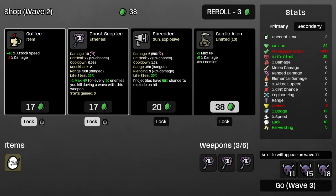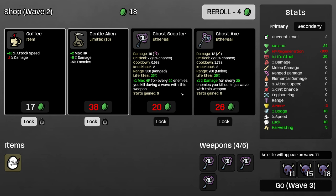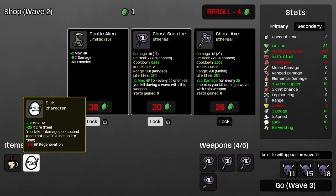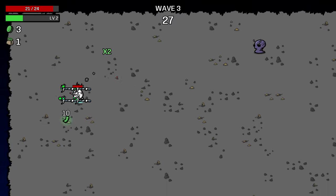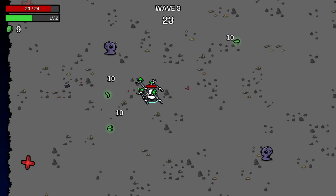I think I'll take luck just because it's level two. I will take the Ghost Scepter. I'm going to lock the Gentle Alien and roll for another Scepter. I was able to lock that. I can buy the coffee as well. So now I'm feeling a little safer. Basically, what we need to do is — this next wave is going to be 30 seconds long — so we have to life-steal at least seven times this wave if we want to not die with our 24 max HP. So I need to have enough weapons to ensure that that's very likely to happen.